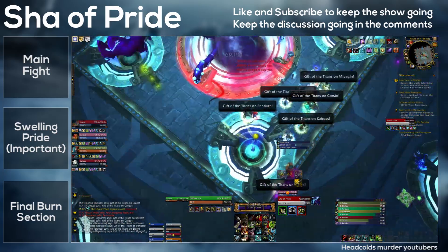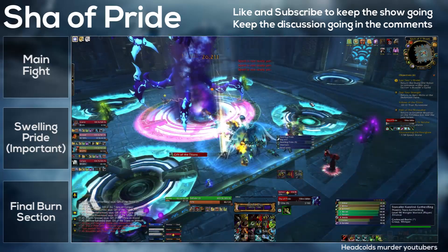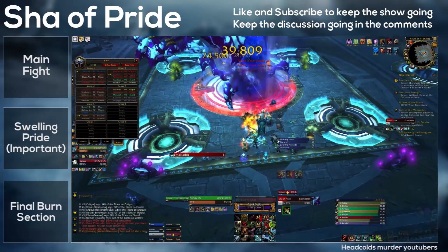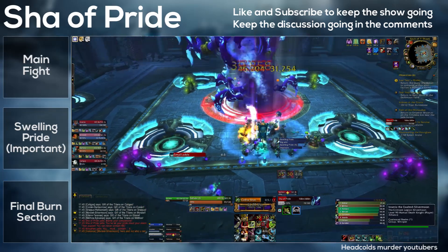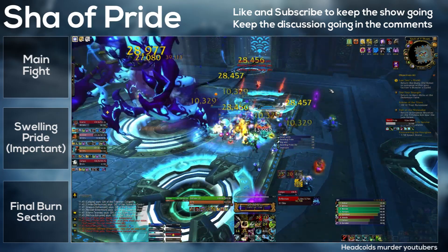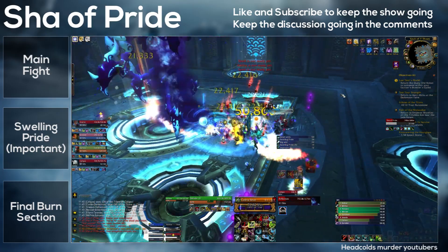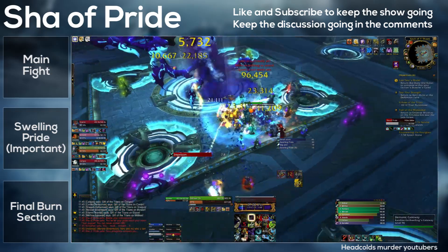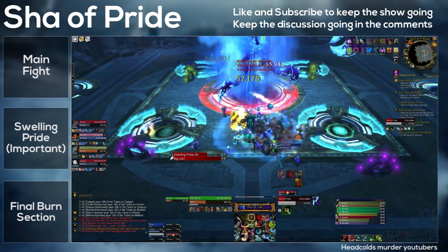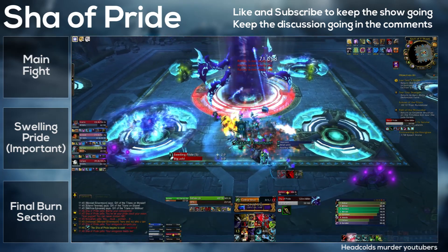At 35% the boss will enrage. Norushen will die, and in dying he will bring everyone's Pride to zero. This means the Sha gains one extra ability that deals 135k damage and gives 5 Pride to everyone every 10 seconds for the rest of the fight. So he just gains this new damaging ability, and since everyone's Pride is zeroed, Pride is not a massive issue until the very latter stages.